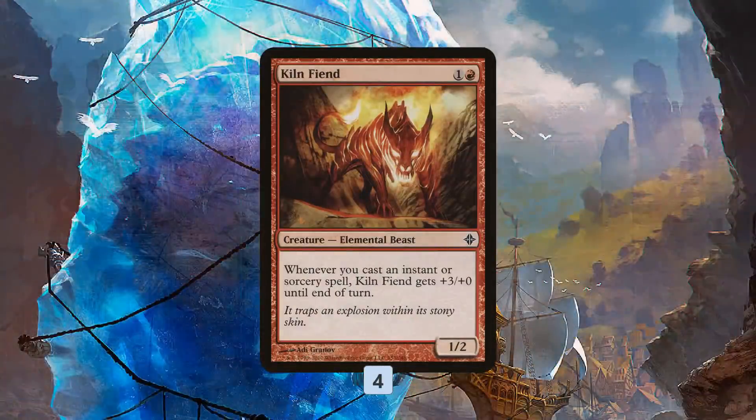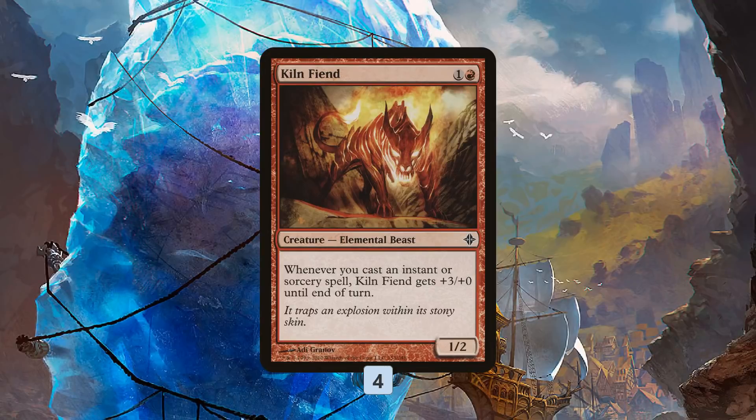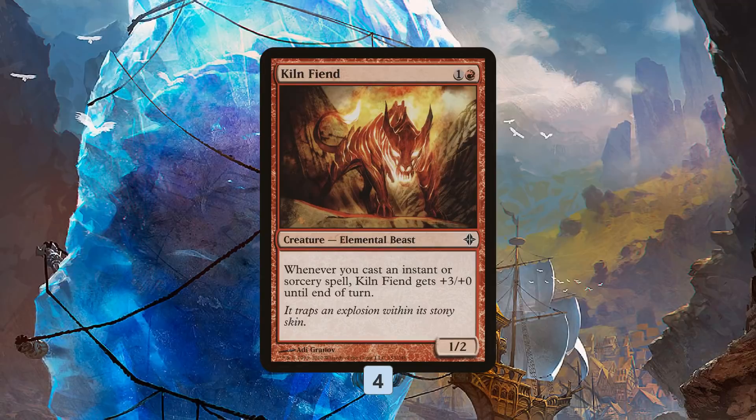Blue-Red Kiln Fiend is built around the creature Kiln Fiend — super aggro prowess-y creature. It's 2 mana, you get a 1/2, but whenever you cast an Instant or Sorcery, it gets +3/+0 until end of turn, which lets the deck do some really crazy, super aggressive things, potentially even just killing opponents as early as turn 3 if it gets the right draws.